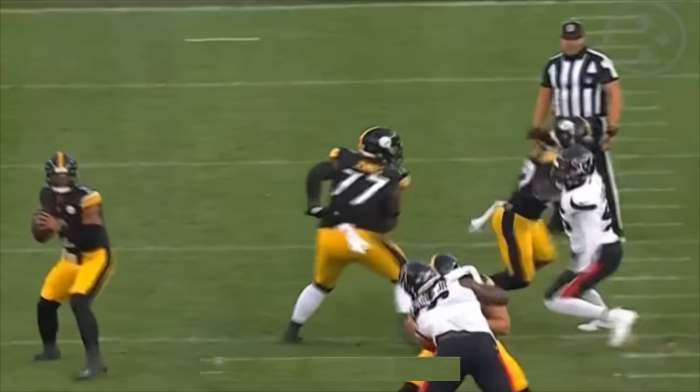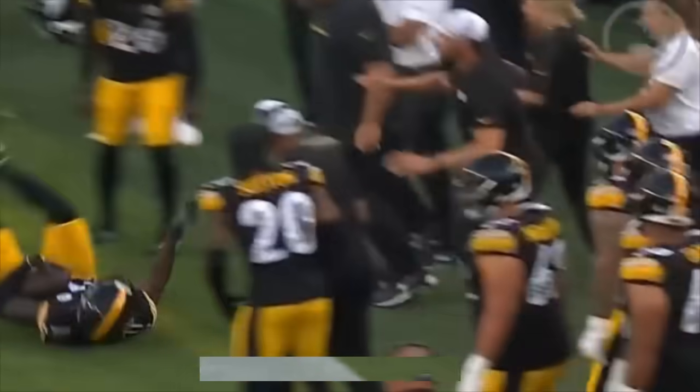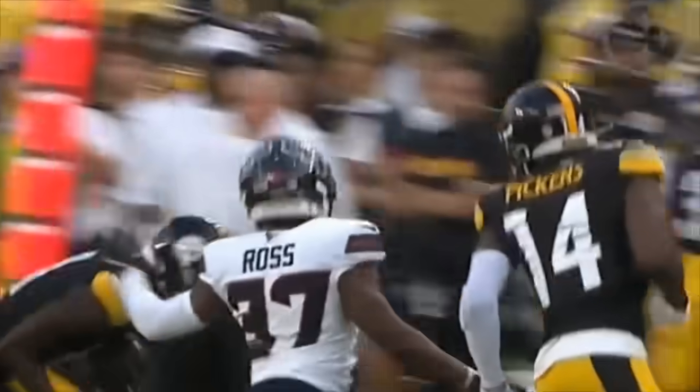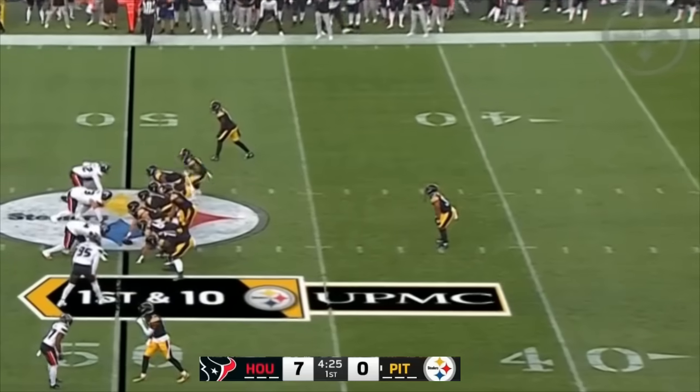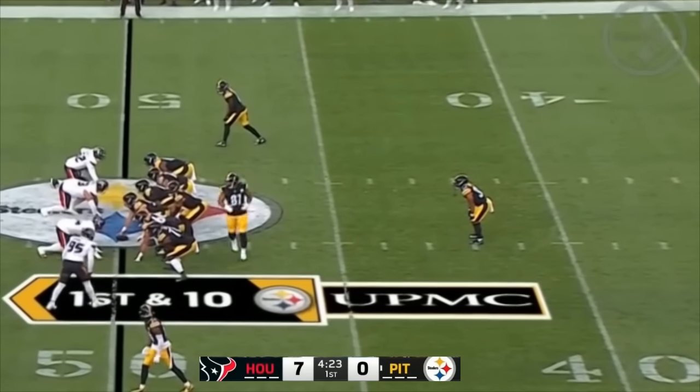This is what happens when you get the running game going. Play action fake to the left, Fields able to move to the right, working a corner route out to Van Jefferson. Does a nice job of getting open. Van Jefferson is a guy who battled injury the past few years, but when he gets going, he can play. Jalen Warren now in the game. Fields so far 5 for 5, 67 yards — that was his best throw of the night, right on the money.